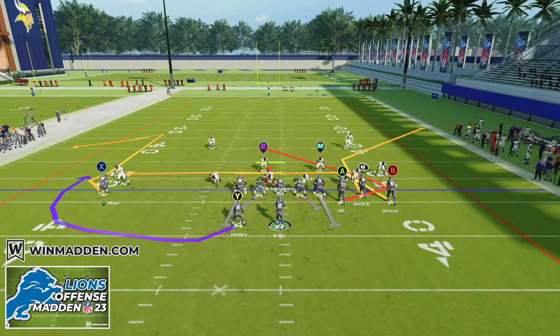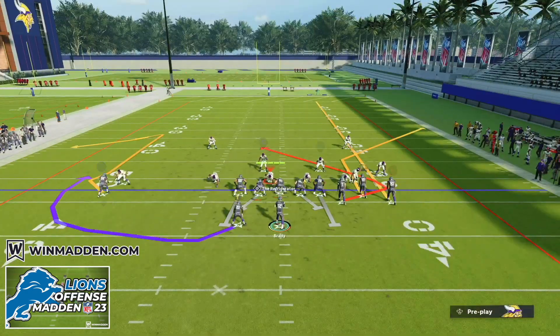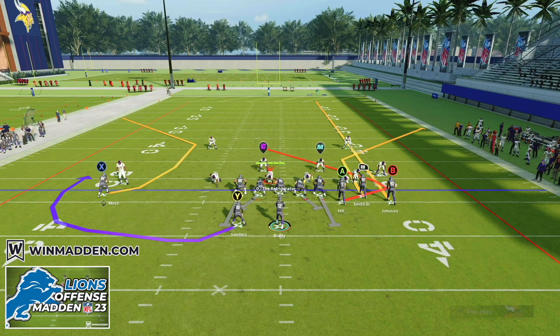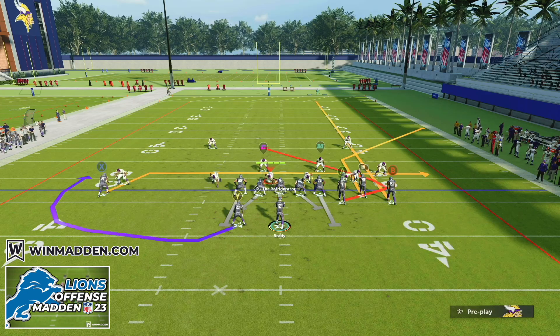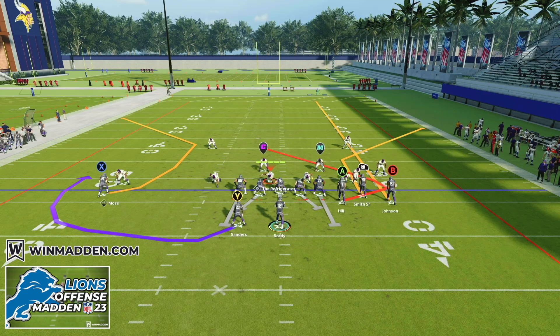On Bunch Trail, our setup is going to be very simple. All we're going to do is streak our B receiver. If we have hot route master on our quarterback or outside apprentice on our X receiver, we're going to put him on a C route. If you don't have that, you could put them on a streak, or a drag route. But since we have hot route master, we're going to put them on a C route.